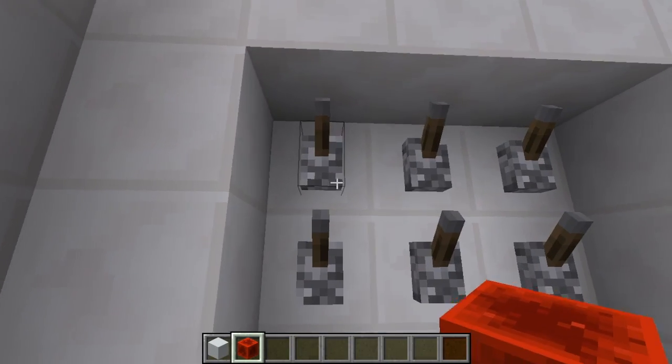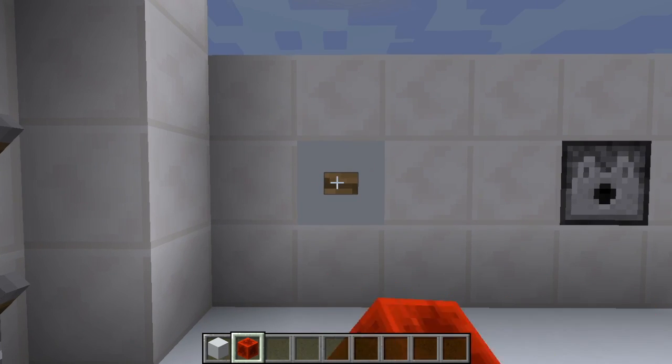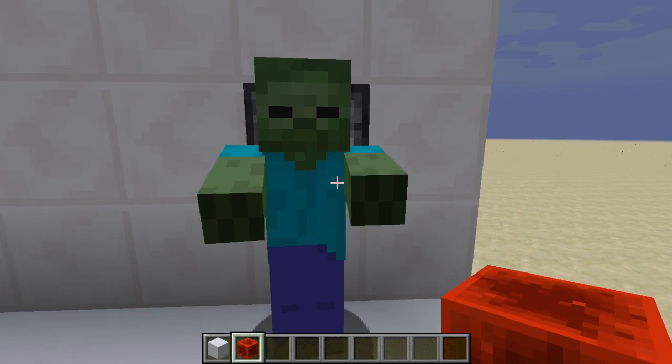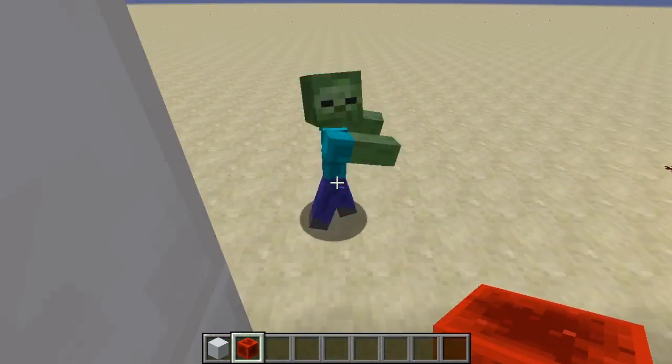If you just do any random combination and press this button, a zombie pops out here. And if you were in survival mode, I'd probably connect this to a redstone clock, which would make more than one zombie come out.